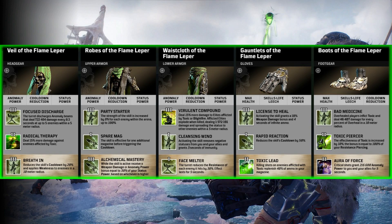Spare Mag — the skill is effective for one additional magazine before triggering the cooldown. And another tier 3 mod, Alchemical Mastery — while the skill is active, receive a weapon damage or anomaly power bonus equal to 30% of your status power, based on whichever is higher. That's really cool, gives you a lot of wiggle room with your build. I really like that one a lot, and 30% is pretty high.